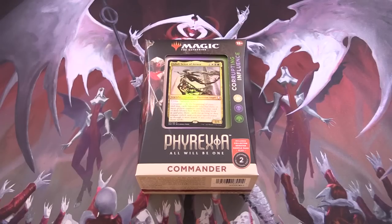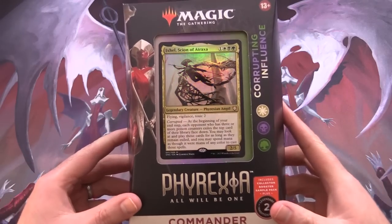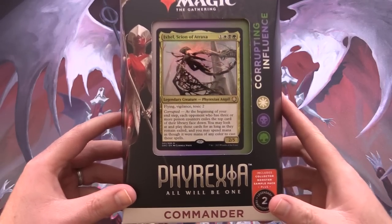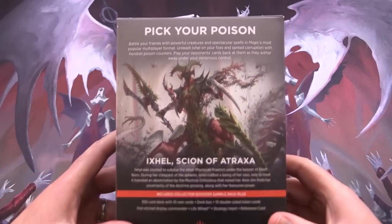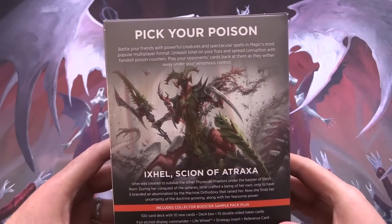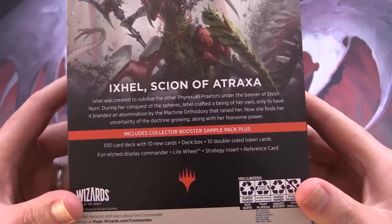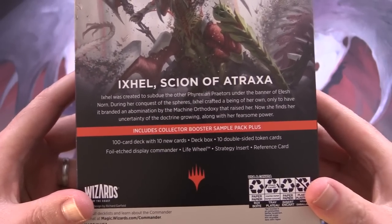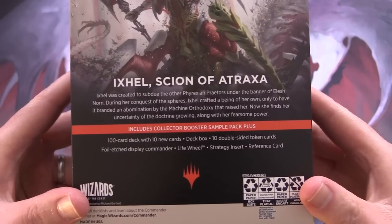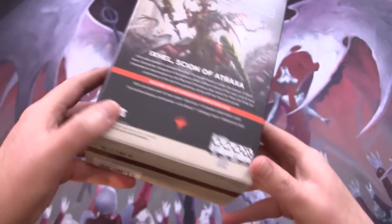Today on MTG Unpacked we're taking a look at the Phyrexia All Will Be One Commander deck 'Corrupting Influence.' The commander is Ixl, Scion of Atraxa — so this is going to be a poison deck. We have a collector booster sample pack, a 100-card deck with 10 new cards, deck box, 10 double-sided tokens, a life display, commander life wheel, strategy insert, and reference card.